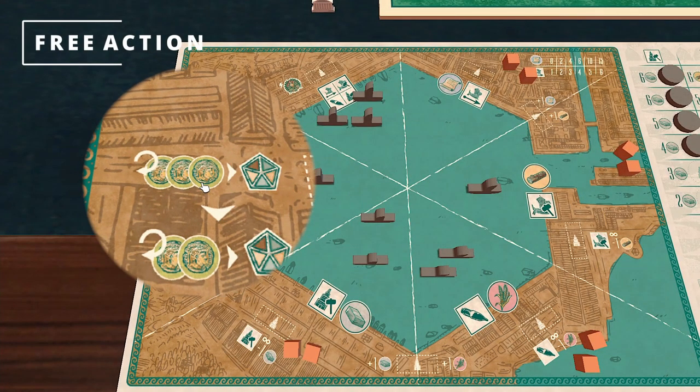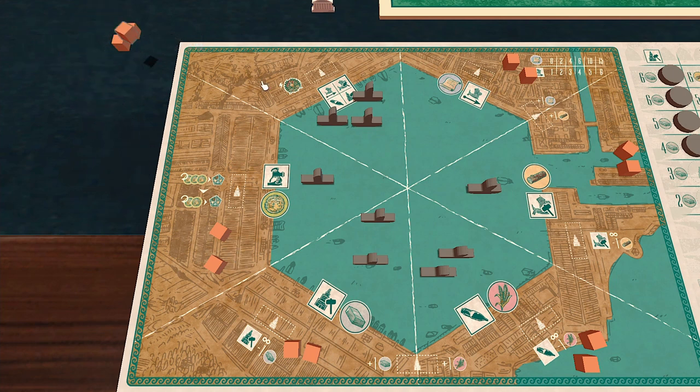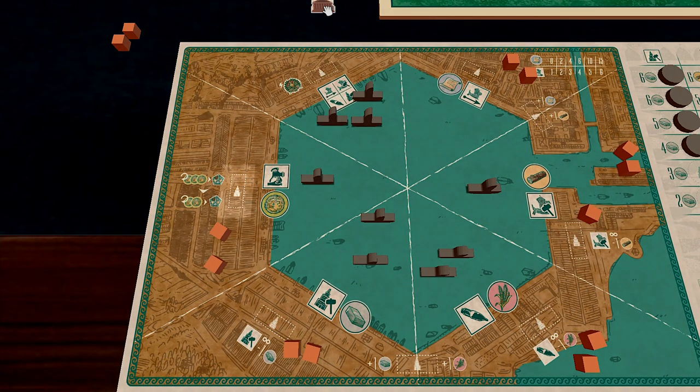Finally, the free action. Pay three gold to the supply to gain one resource cube and place it in a segment that is not gold. If you eventually build a building here, only pay two gold and gain one resource.